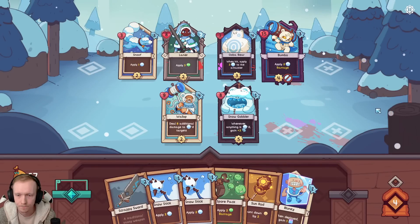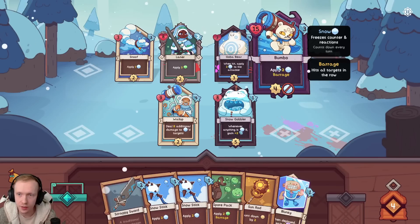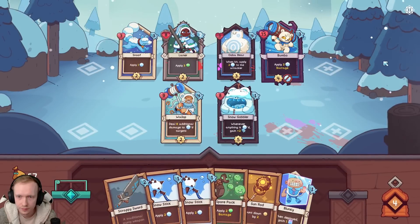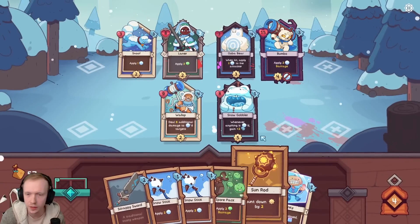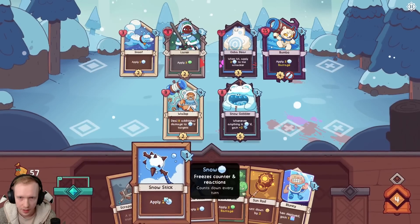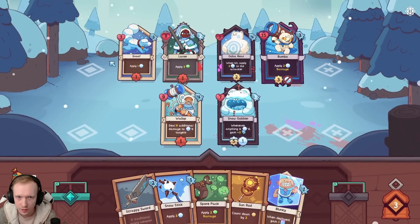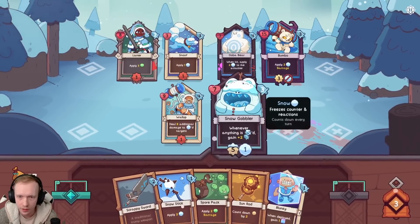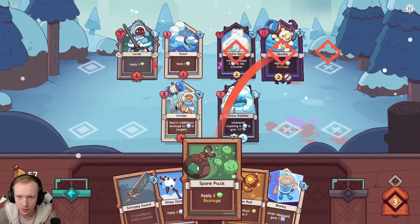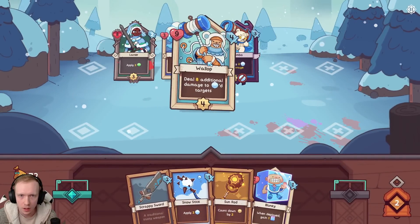Anything is snowed, gain plus two attack. Barrage - hits all targets in the row. And they cannot be snowed. Let's snow you - you deal extra damage, you'll kill that basically in a second. We'll attack in this order. You're going to get snowed but there's really no way around it. You'll kill that, you'll kill that. We'll apply Spore Barrage here to the boss.